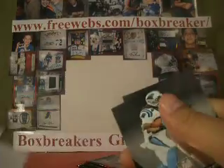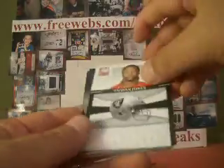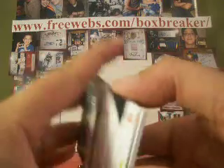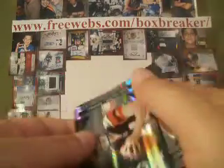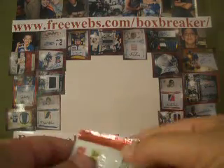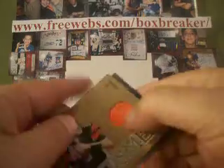That's the rookie auto there. Checklist is deep — Tywon Jones rookie for the Raiders, $9.99. I've got the Raiders, which were unclaimed other than the draft. Another Andy Dalton numbered to $9.99. Three packs left. That's $2.99.